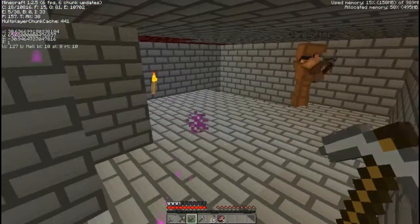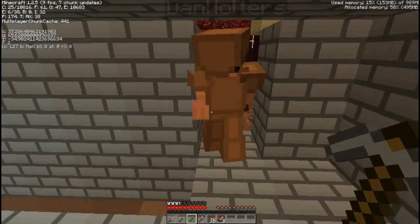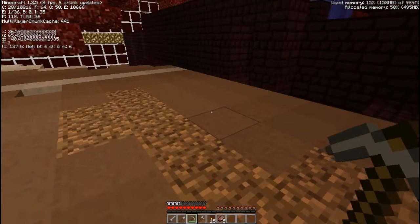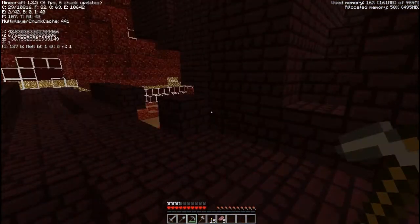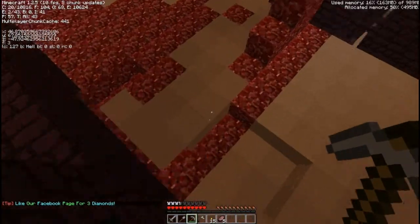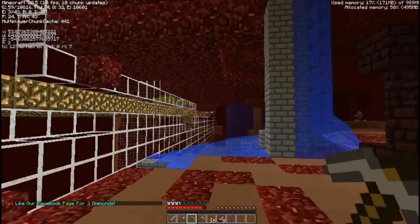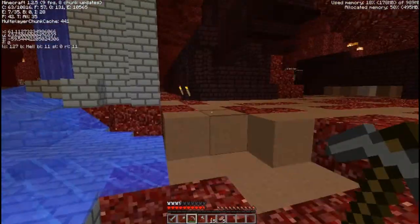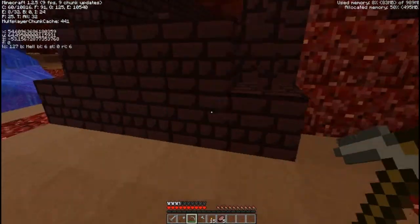You know what we could do though? Hey John, guess what? You just built us an exit. This place looks pretty cool. It's like a nether city. Hey John, remember to like their Facebook to get three diamonds. I will not forget.